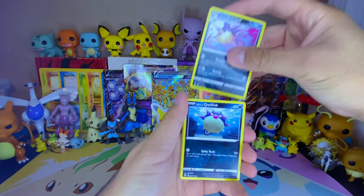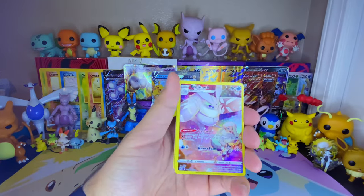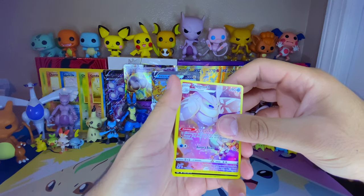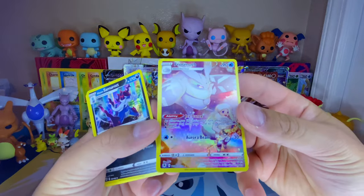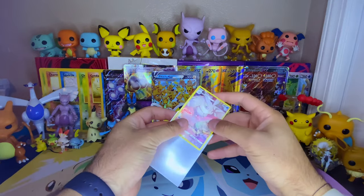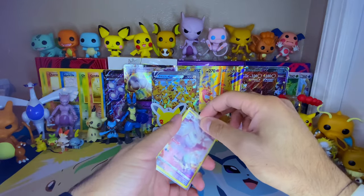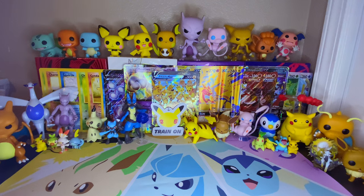First pack of the day: we got Sneasel, Qwilfish Hisuian, Overqwil, Hisuian Qwilfish, Oshawott, Hisuian Electrode, Ponyta, and Phanpy. Whoa — we got Frostmoth and a trainer card. And a Hisuian Samurott holographic! Wow, what an amazing start. I still need to complete the Astral Radiance set — I don't think I have that one. I may have it in Japanese but I have to check my binder.